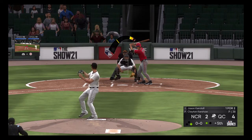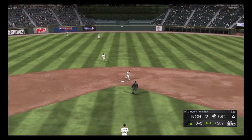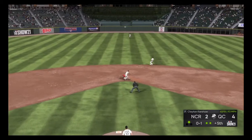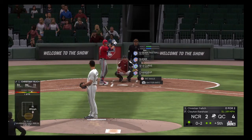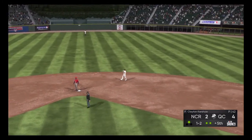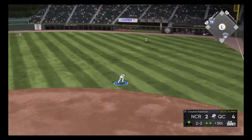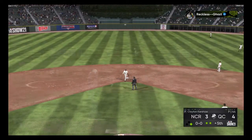Here's the first pitch to Jason Kendall — swung on, fly ball to center, Mays makes the catch for the second out. Here comes Christian Yelich, 0-for-2. The runner going — throw by Kendall, not in time. The 0-2 on the way — taken downstairs. 1-2 — way inside. The 2-2 pitch — ground ball through Madrigal, base hit. Rounding third and heading home is Lofton — he scores easily. It's a 4-3 ball game on a Yelich RBI single, his second RBI.